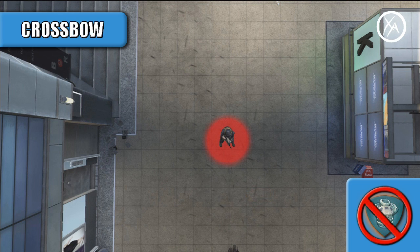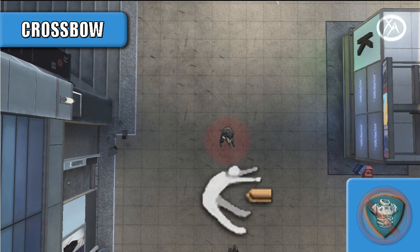Moving on to the crossbow, the kill radius is extremely small even without Flakjacket, so it's not really effective unless you actually stick somebody with it — but that is the kill radius without Flakjacket. The results with Flakjacket aren't really that surprising: the only way to kill somebody with a crossbow if they have Flakjacket is with a direct impact, so you have to actually stick them with the bolt.